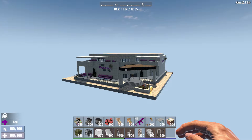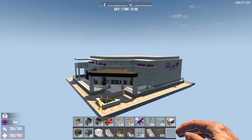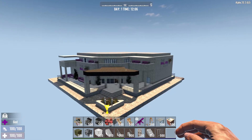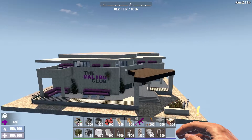Hey gamers, Smoking Ties here from CTVI Gaming. Another POI that's coming into V3 of the map. This is the Malibu Club, created by Survivor Andy, inspired by the Malibu nightclub in GTA Vice City.